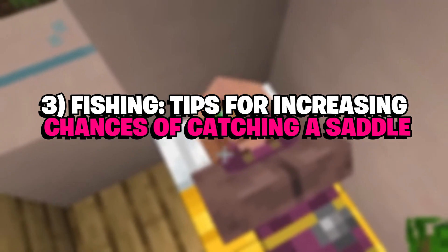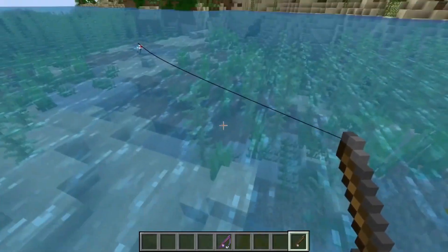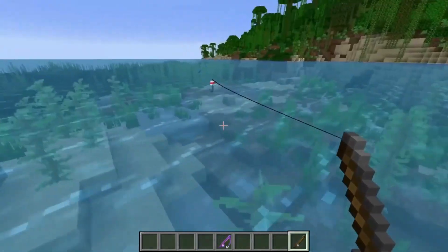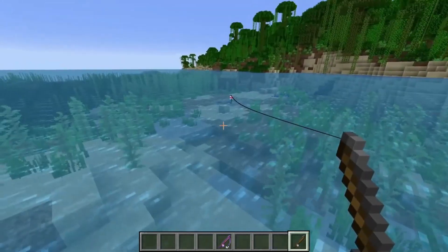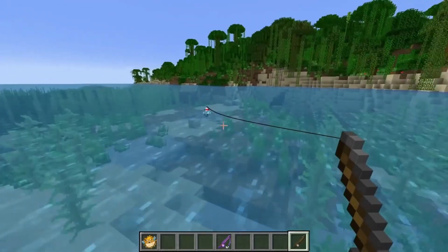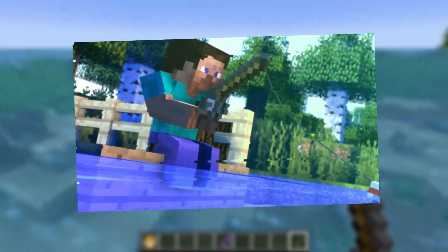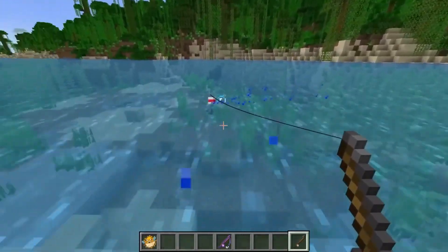Fishing is a relaxing and rewarding activity in Minecraft that can yield various items, including saddles. The odds of catching a saddle through fishing is just 0.8%, which means you might have to spend a lot of time to finally get one. Fortunately, there are ways to increase your chances. One of the most effective is by using an enchanted fishing rod with both Luck of the Sea and Lure enchantments. Luck of the Sea increases the chances of catching valuable items including saddles, while Lure decreases the waiting time for a bite.